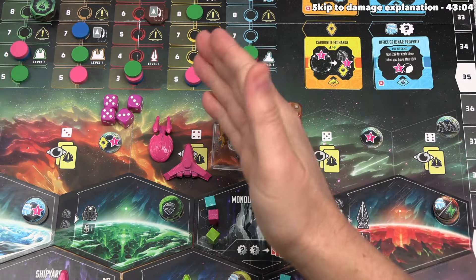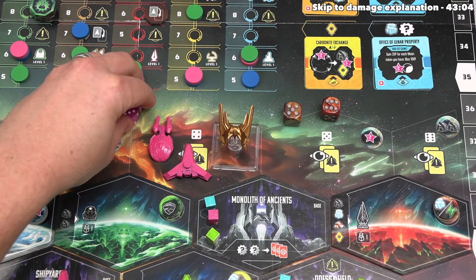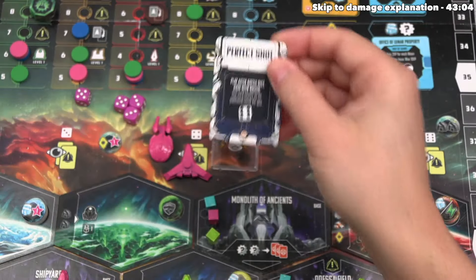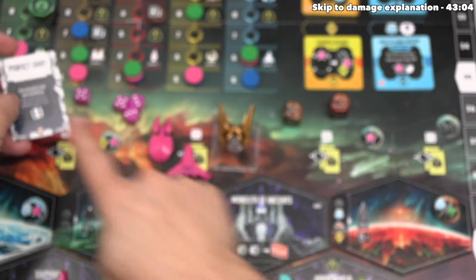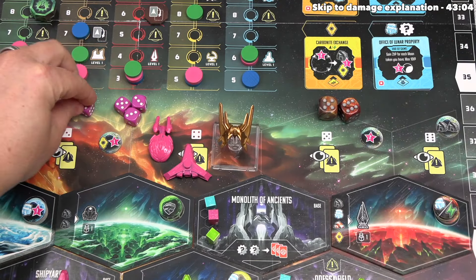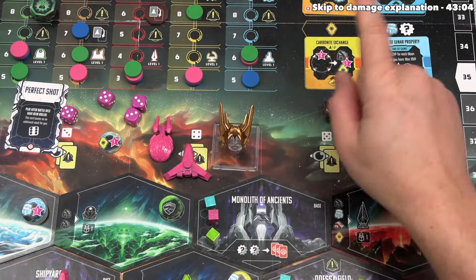We're done rolling, so we move to the fifth step: determine the winner. For every faction in the battle we find their single highest value die and compare them. The raiders got a six and we got a five — if nothing else happened, we would simply lose because six is better than five. I really don't want to lose this battle, so it's time to bring out the perfect shot tactics card. It says we play this after battle dice have been rolled and this card counts as an additional result of a six. That six equalizes with the raider's six, which means we now compare the next best die — five vs. five, another tie, then our next best five against nothing. We win this fight, just barely, because of that perfect shot.